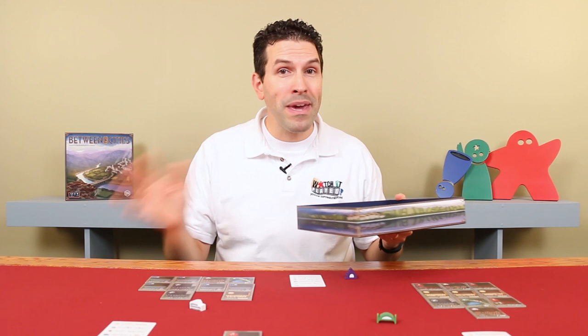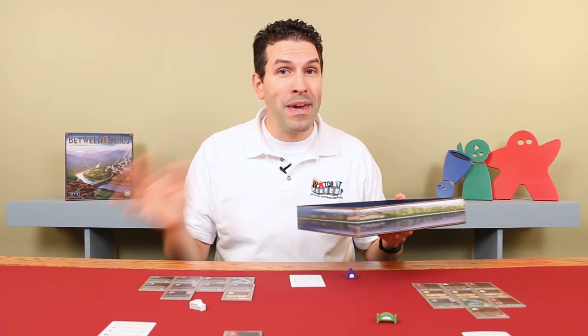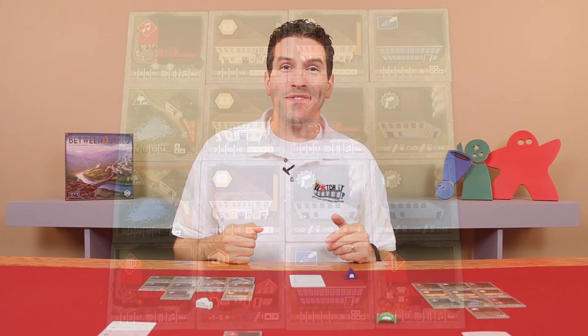For the third round, deal out seven new single tiles to each of the players, and then repeat the steps of round one, except this time place your unchosen tiles underneath the city token to your right and collect new ones from the city token on your left. Once you've completed the third round, each city should be a full 4x4 grid.